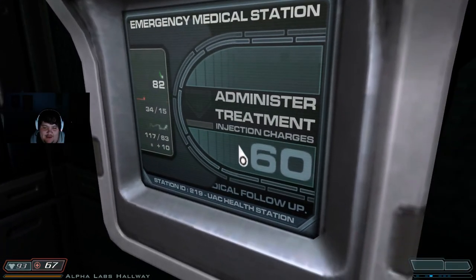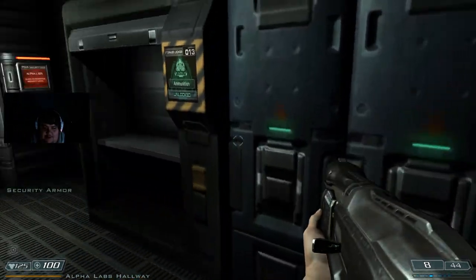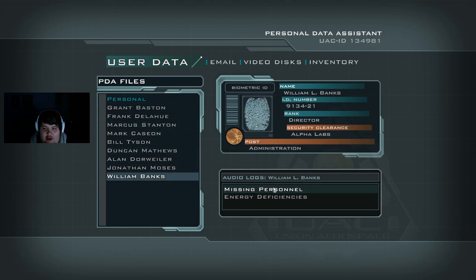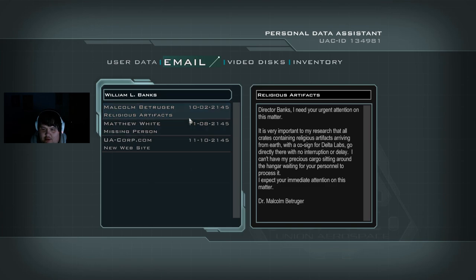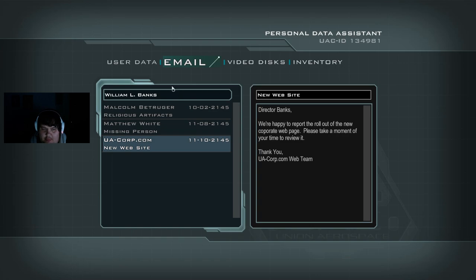Oh thank god, we needed that healing. I got a video. All right, so that's Alpha Labs. So since we're safe let's see what we picked up. William Banks — anything in the email? Urgent attention on this matter, it's very important — research into religious artifacts. Okay, he keeps religious artifacts. They're bringing religious artifacts from Earth. Raffle is missing. And an invite to a webpage.